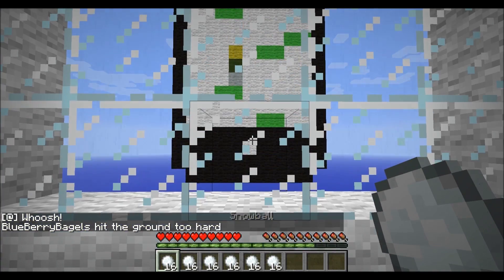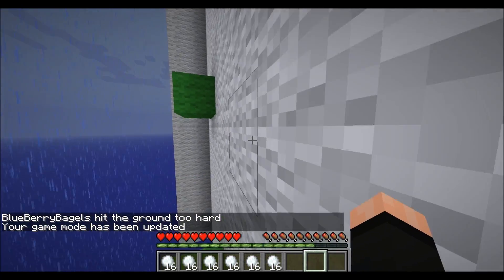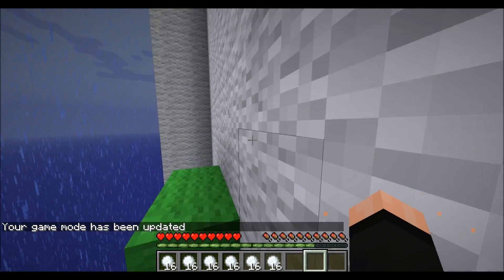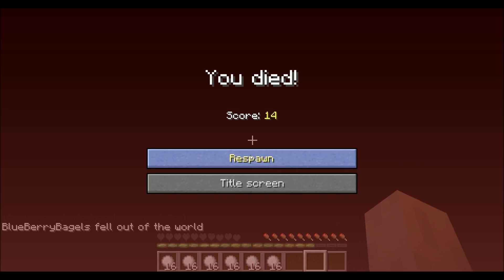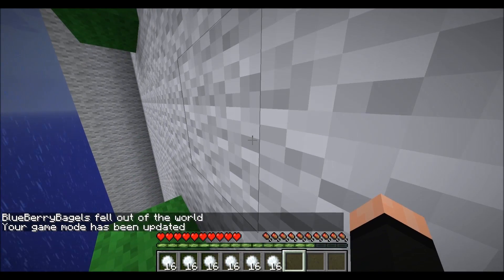It throws you down. Alright, I stepped on the brown pad — now I know what that does. I'm really bad at commentary, especially when you try to focus on a game where you try to jump from step to step.